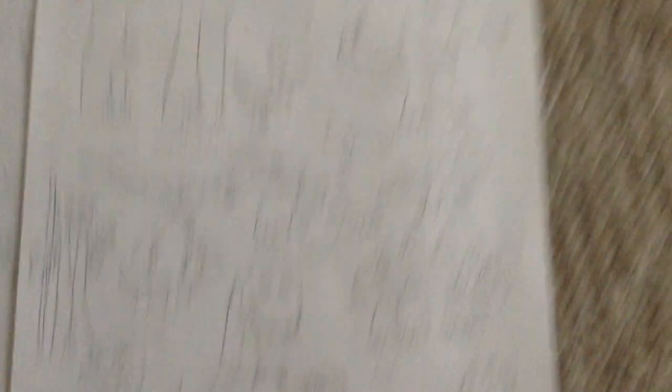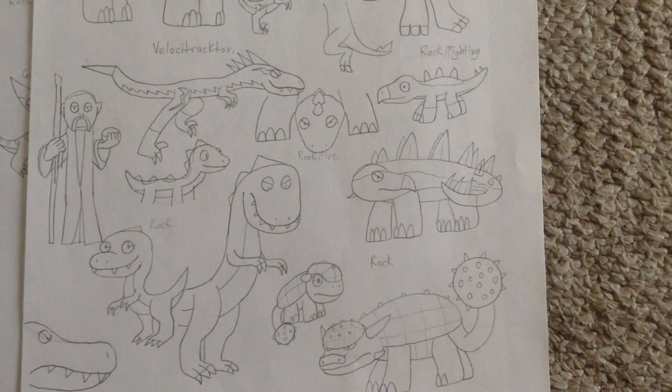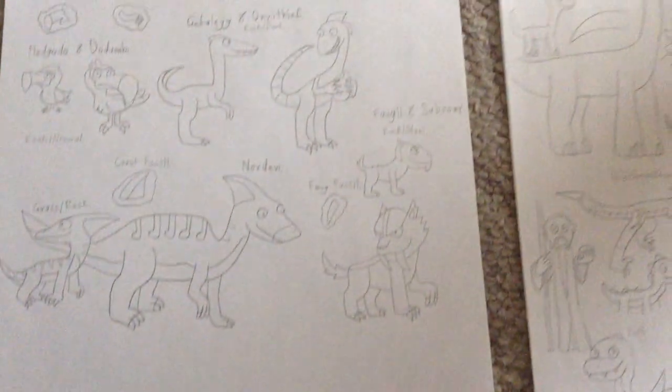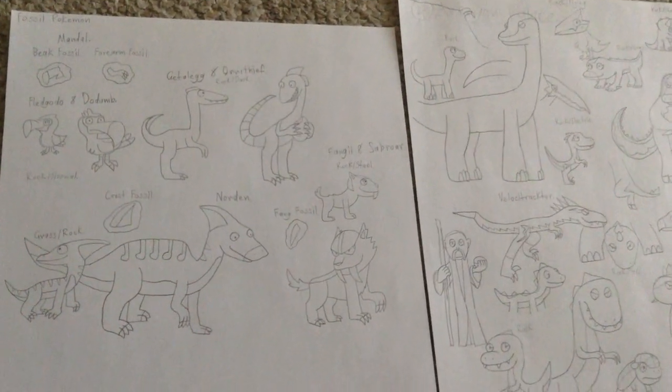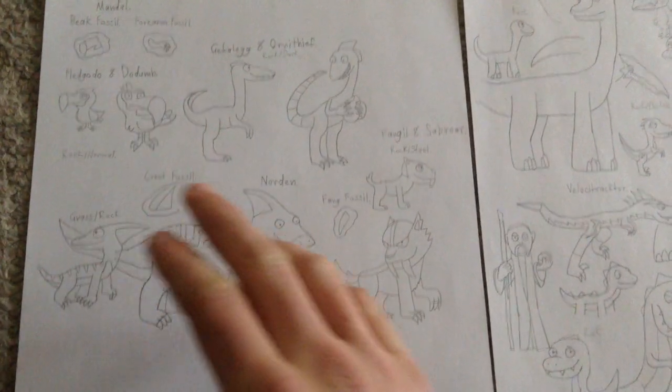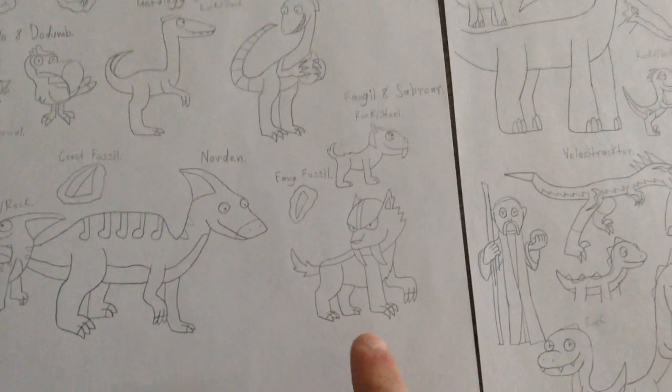I'm deciding on typings that should go with the ones that are just rock, any design changes that need to be added, and what colors they should have. Most of the others I think are pretty much okay are the Dodos. The Ornithomimus is still a work in progress, and the Sabertooth.